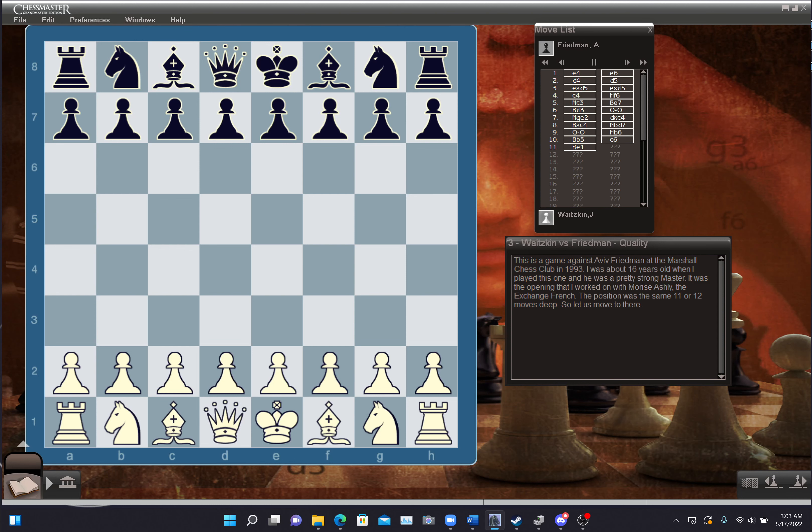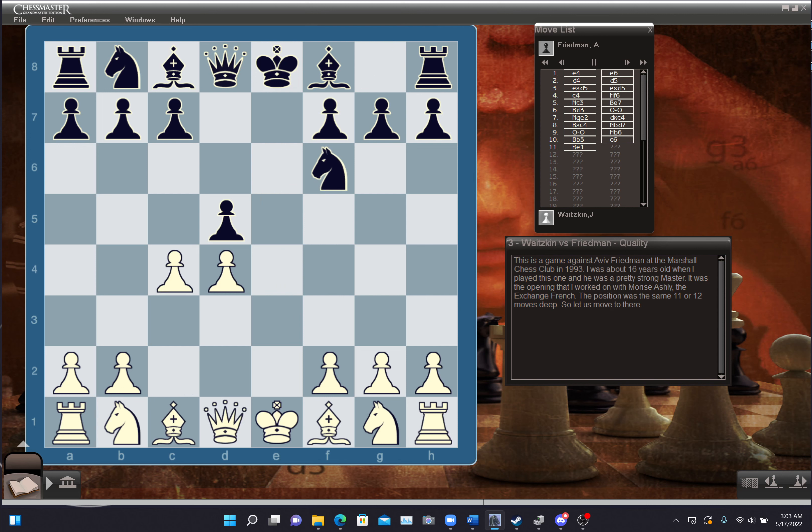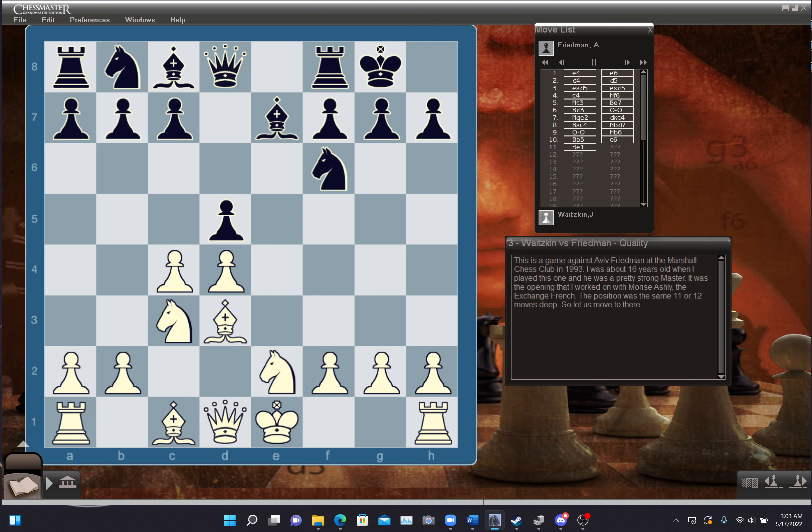This is the game against Aviv Friedman from the Marshall Chess Club in 1993. I was about 16 years old when I played this one. He's a pretty strong master. It was the opening that I've worked on with Maurice Ashley, the exchange French, and the position was the same, 11 or 12 moves deep.